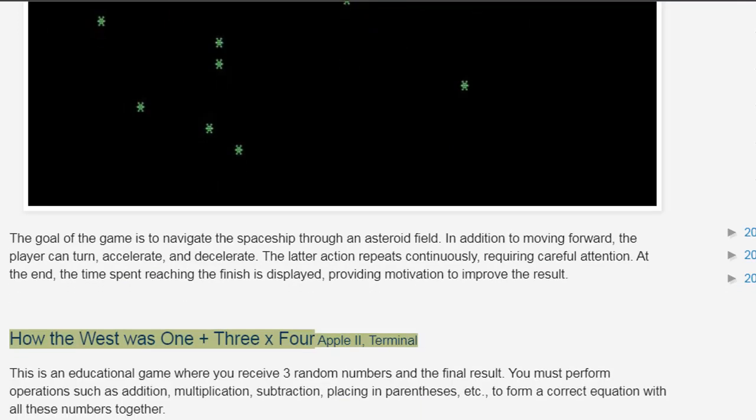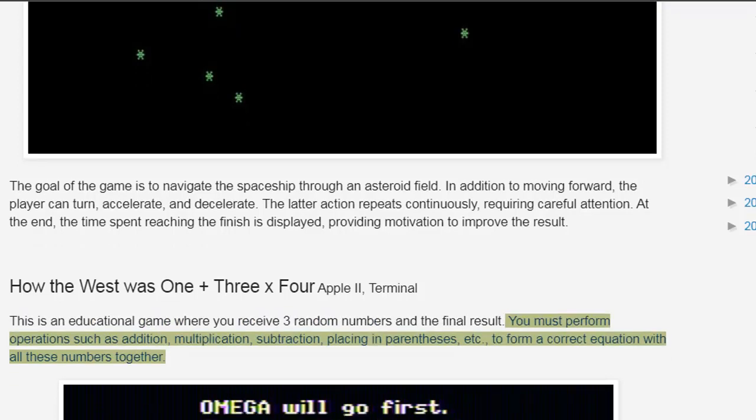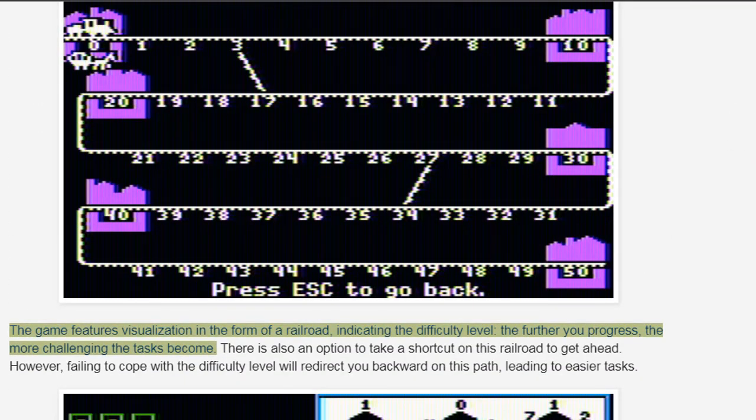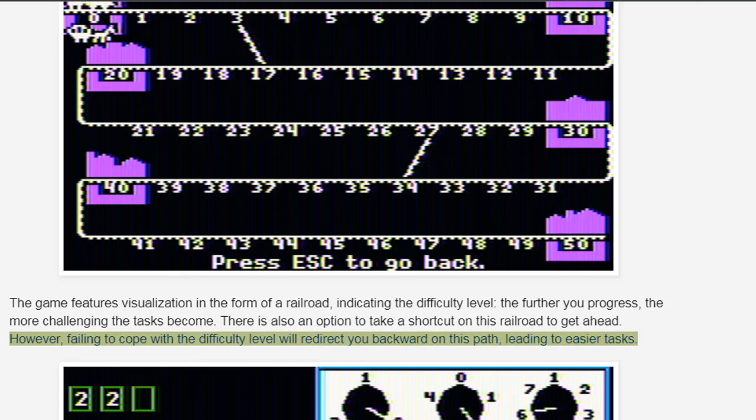How the West Was 1 Plus 3x, for Apple II Terminal — this is an educational game where you receive three random numbers and the final result. You must perform operations such as addition, multiplication, subtraction, and placing in parentheses to form a correct equation with all these numbers together. The game features visualization in the form of a railroad indicating the difficulty level. The further you progress, the more challenging the tasks become. There is also an option to take a shortcut on this railroad to get ahead. However, failing to cope with the difficulty level will redirect you backward on this path, leading to easier tasks.